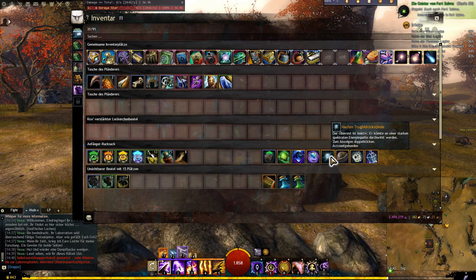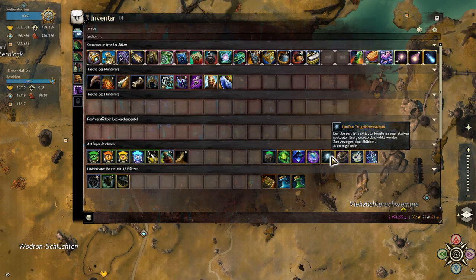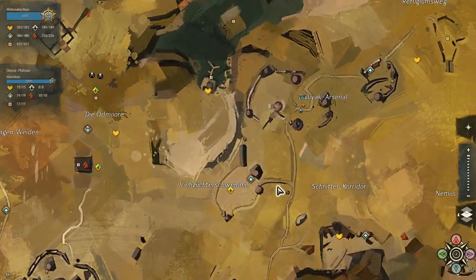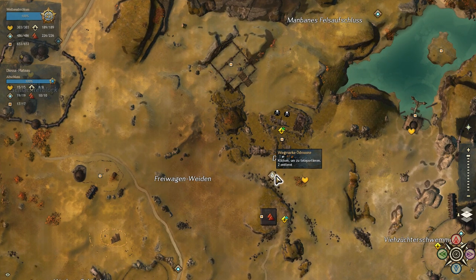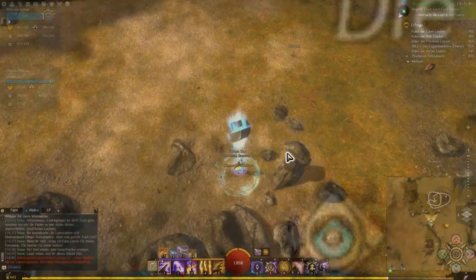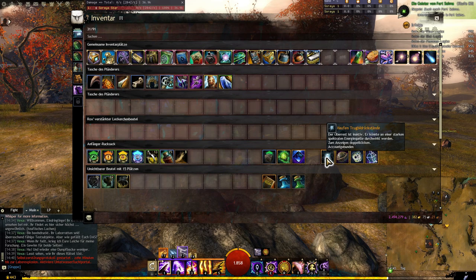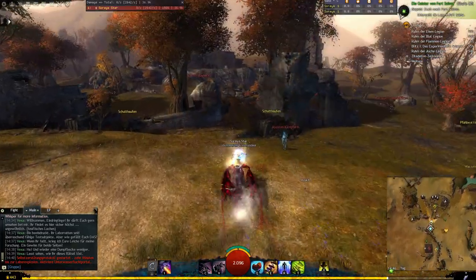So you can always combine it further in the mystic forge. Number 3 is Haufen Trugbildrückstände, and for that we've now ported to the Diessa-Plateau, specifically to the waypoint Ödmore, and up here is where it should be. What do we actually have to do? The remnant is inactive — it could be energized through a powerful, spectacular energy source.